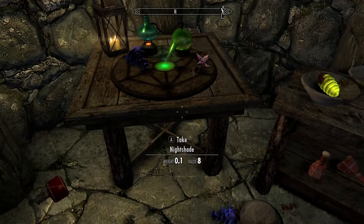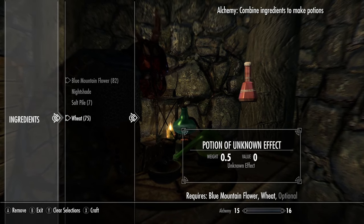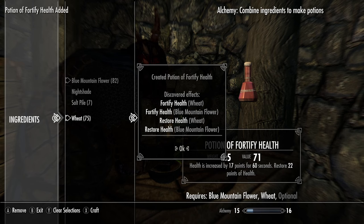Now, we'll head over to the alchemy table. We can combine our blue mountain flower and wheat to create a potion of fortify health. Not only does this restore our health, but it also gives us a slight health boost for a whole 60 seconds.